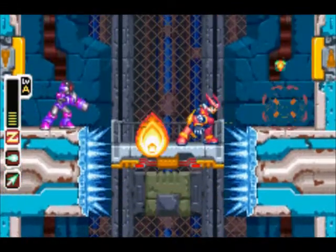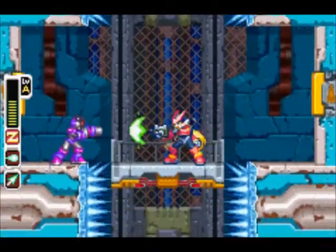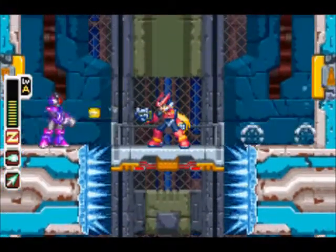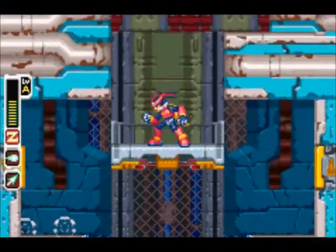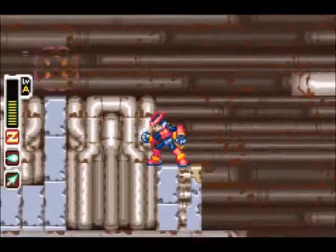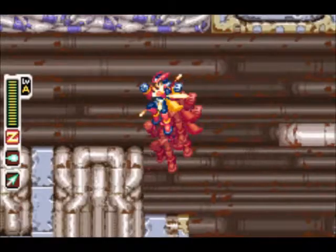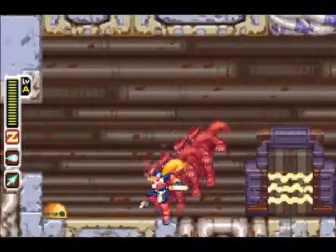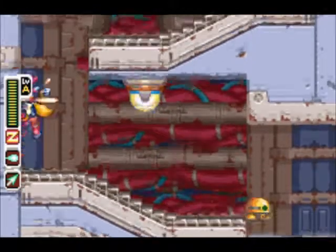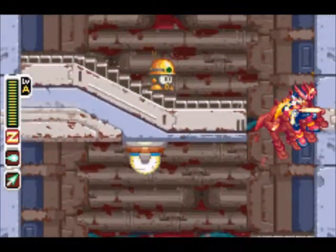One annoying thing is that when you're trying to shoot these variant dudes, you might hit the down switch — I've done that a lot. See? I almost hit the down switch. Up right here — that door there — we need the key card to get in there and get the sub-tank. But clearly I don't have that, so we're just gonna continue on through the level.